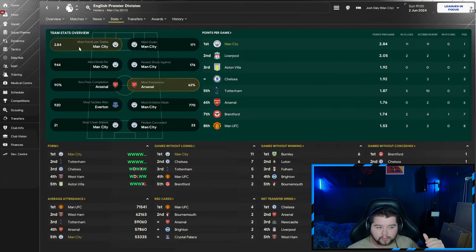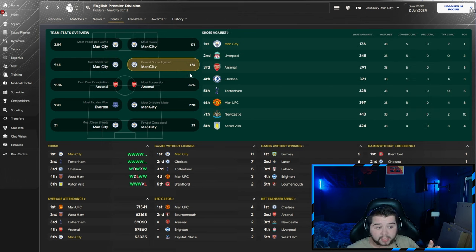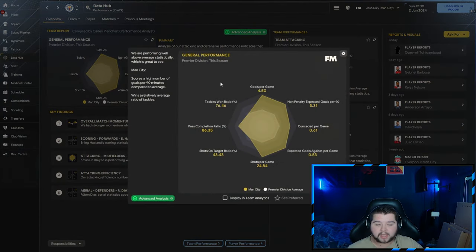Going over to the league stats — the most points per game, the most goals at 171, that's almost 100 more than Liverpool. Most shots just shy of 1,000, fewer shots against at 176, the most dribbles being made at 770, the fewest conceded and the most clean sheets. Possession wise we are going to be in 6th place with Man City, showing this is not a possession-based tactic — it's very direct, very aggressive and fast-paced. Data hub wise, it's going to be 4.5 goals a game, 0.6 conceded, over 24 shots a game, a 76% tackle-win ratio, and a pass completion of 86.35.